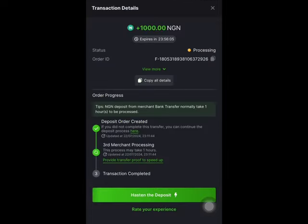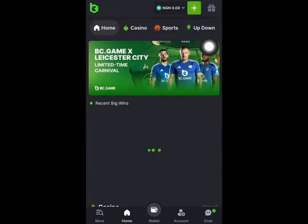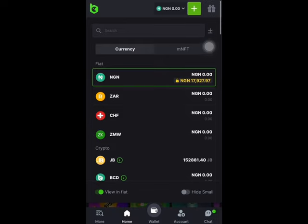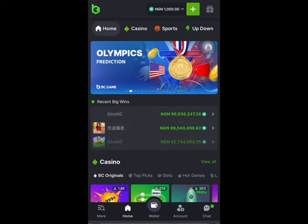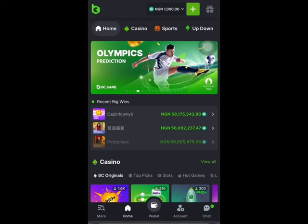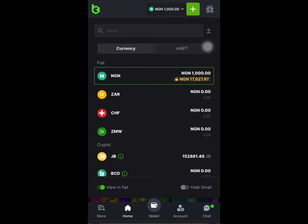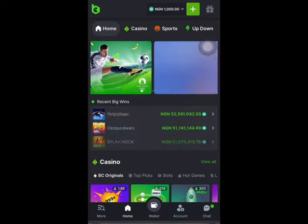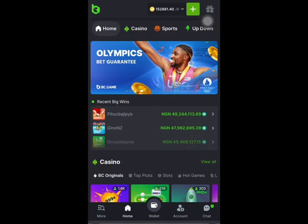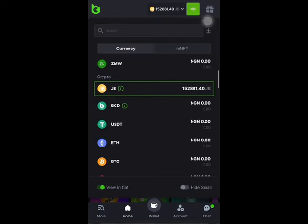I've made a successful transfer to this platform. It says: copy the account information and use your online banking to transfer the amount — they will confirm it when they receive it. I'll close that tab and go back to BC Game. I can click 'I have made a deposit' and it will show the process. Once completed, it will be available. You just close it and come down to your dashboard.